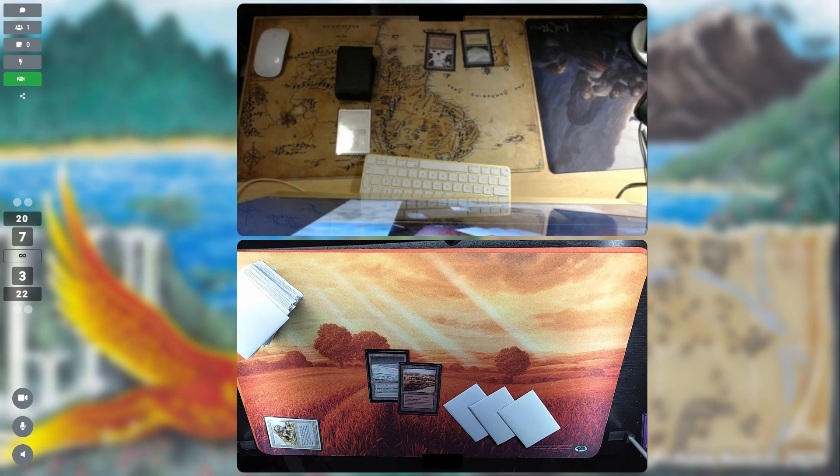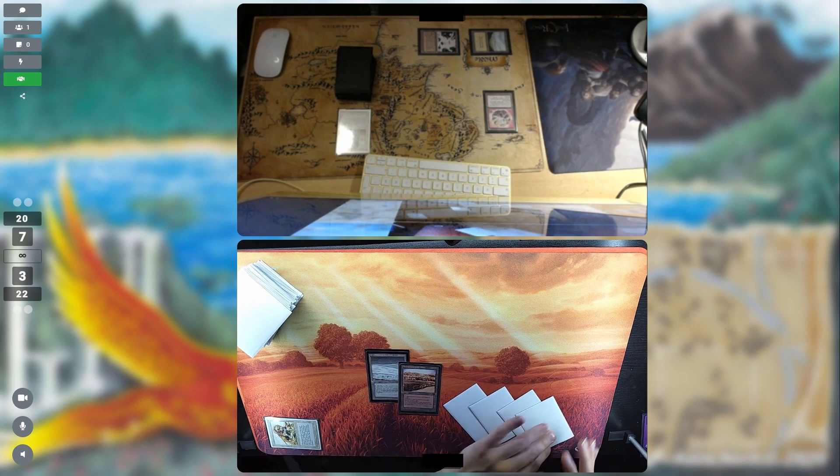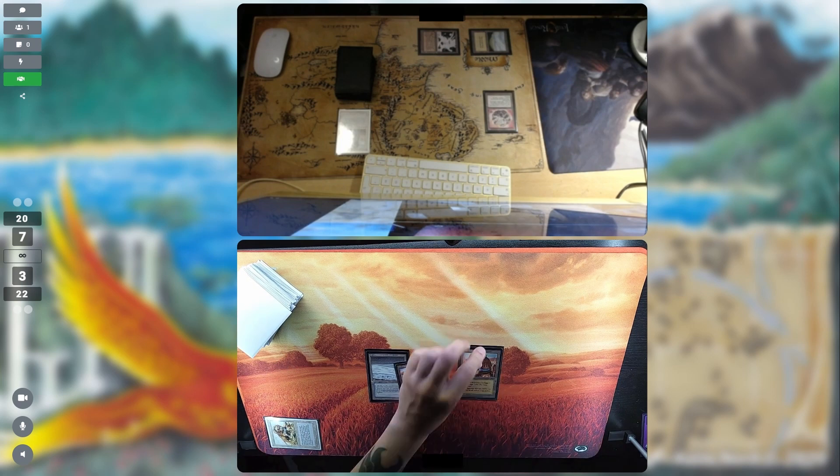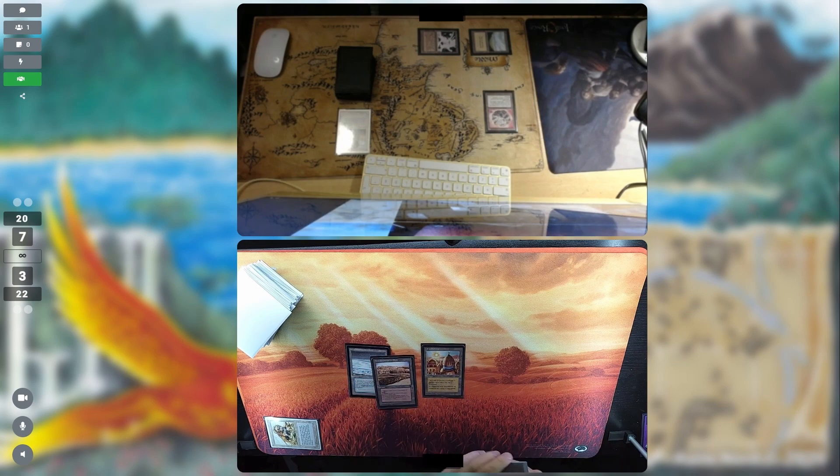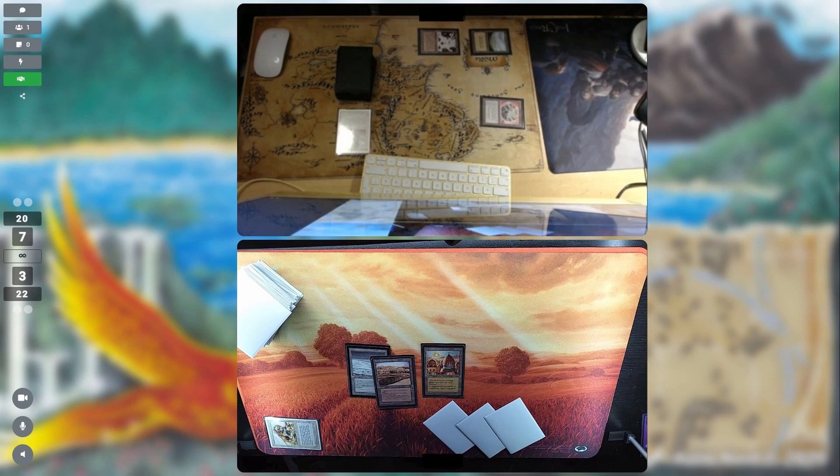The opponent is going for a Mishra's Factory — well, that's not going to be too much of an issue since I have the Strip Mine in play. Then a Fellwar Stone for mana acceleration. At this point I believe we're looking at some kind of control variation. And here we see an Ancestral Recall at the end of the turn — that is going to be quite crucial. This is a key moment: the opponent is loading up while I'm down to three cards in hand with no board presence.